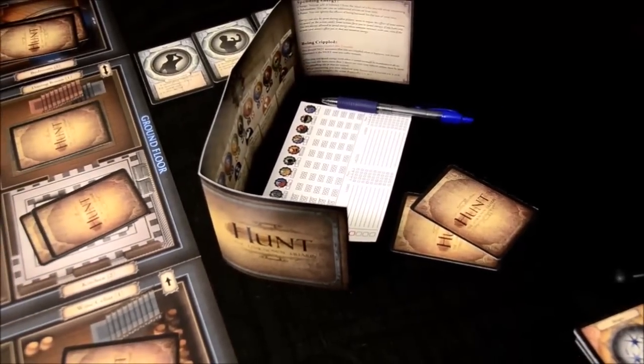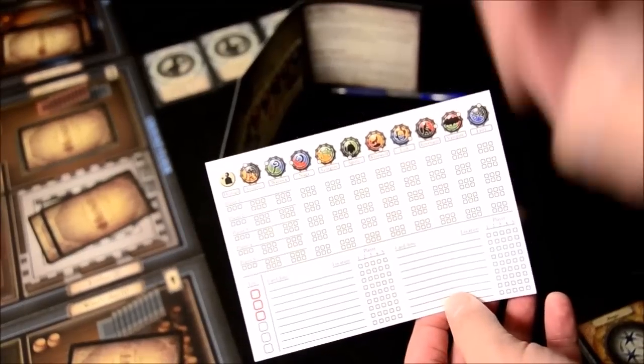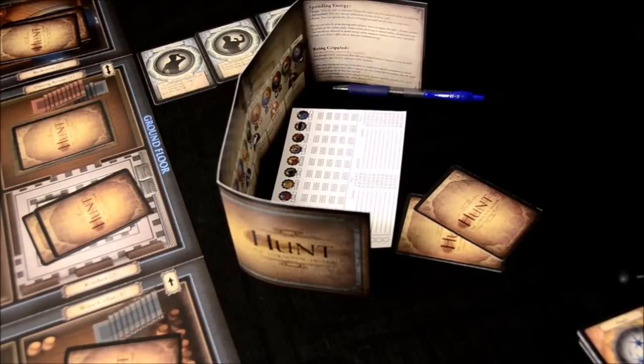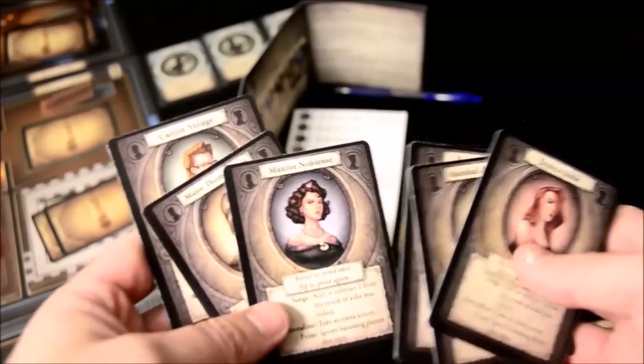There is some setup to cover. Every player takes a character card and a player shield. The outside of your shield shows your character's picture, and the inside has useful reference information. You also have a cheat sheet behind your screen where you track deductive elements as you try to figure out what type of monster you're facing, track your life, and note card locations. You keep it hidden with a writing utensil so other players can't see what you're marking down.